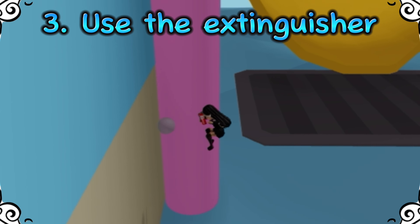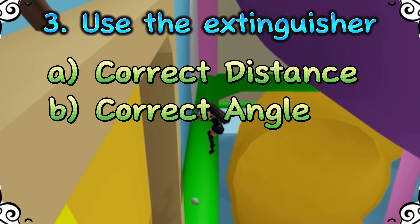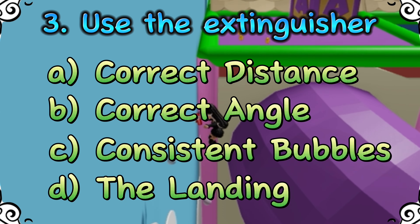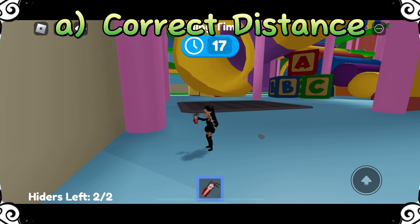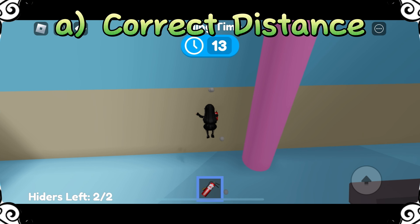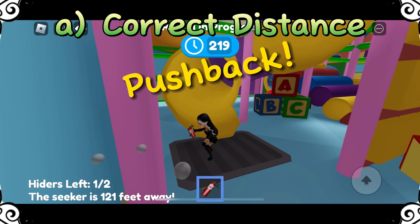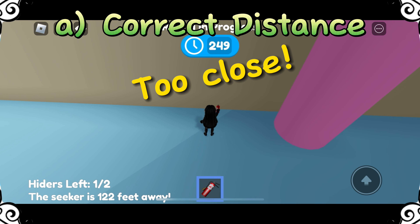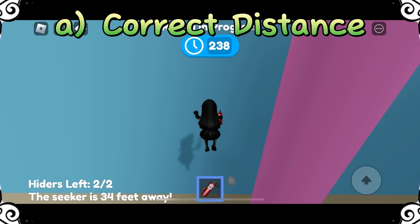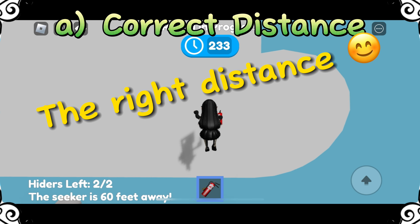There are four things to consider: A) the correct distance, B) the correct angle and maintaining that angle, C) consistent bubbles, and D) the landing. For correct distance — see how the bubbles are bouncing off the wall and hitting my feet? That is too far, which means you can't jump on the bubbles and you can get pushed back. When you're too close, you can also get pushed back. The right distance means you can jump on the bubbles and continue going higher and higher each time.